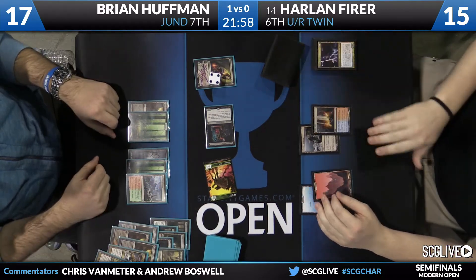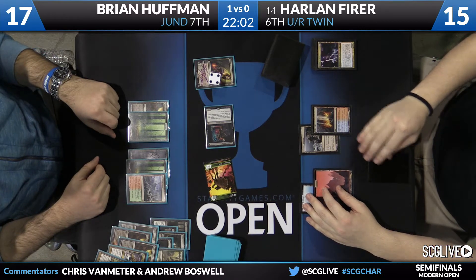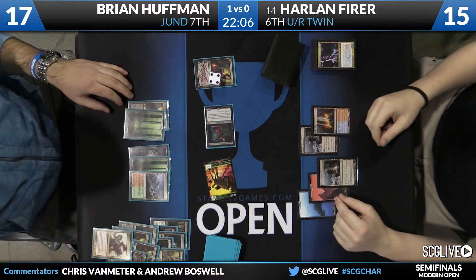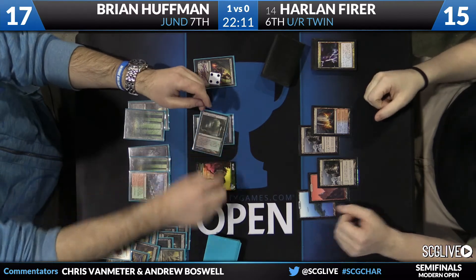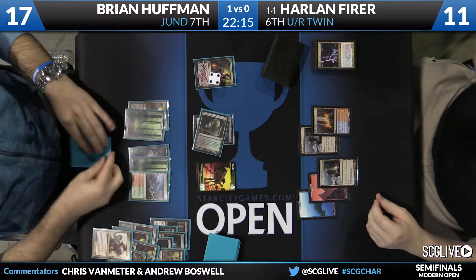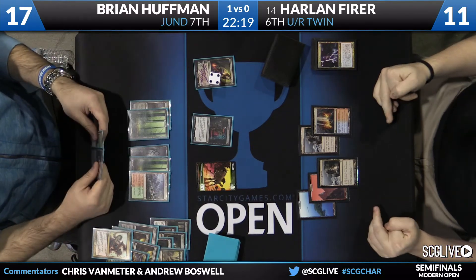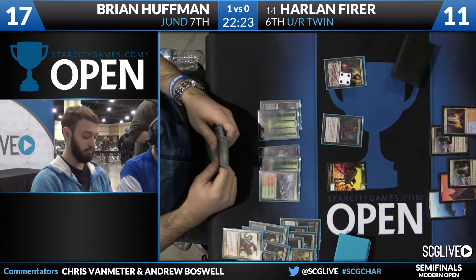With the plus one activation from Brian's Liliana, it was able to get rid of the Kuranos Goddess Storms that was in Harlan's hand. This really highlights one of the reasons why Liliana is so good — a lot of the times the way the Jund deck is set up, it has good removal spells for anything someone would play early, and Liliana's plus hits the things that would come out later that are too big for the Jund deck to handle.